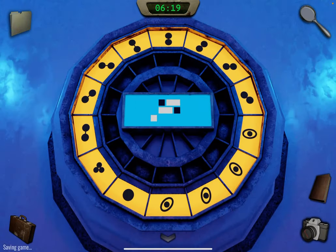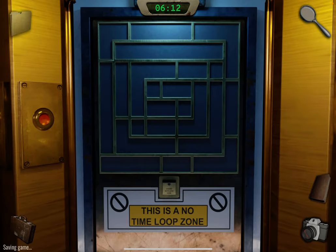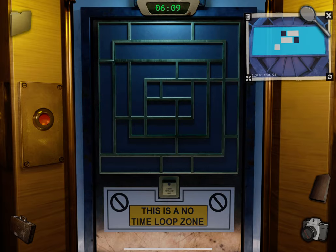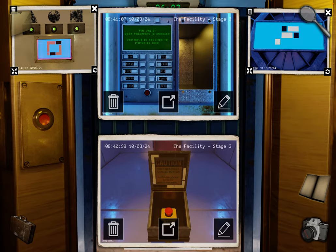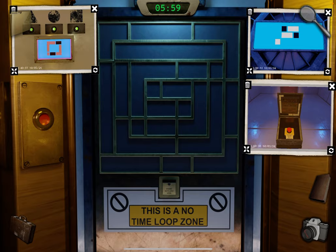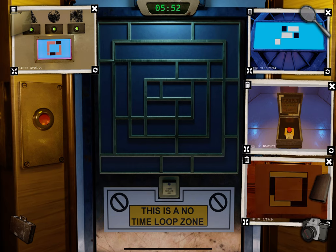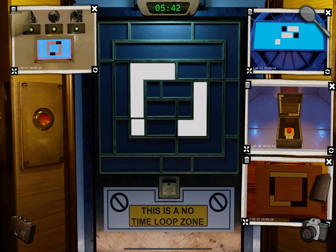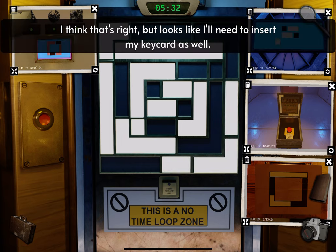Take a photo of that. Now we have all four clues we need, plus the key card. Enter the elevator and press the button. Take out all four photos. Copy them: start with the one on the upper left, then the one on the upper right, then the next, and last.